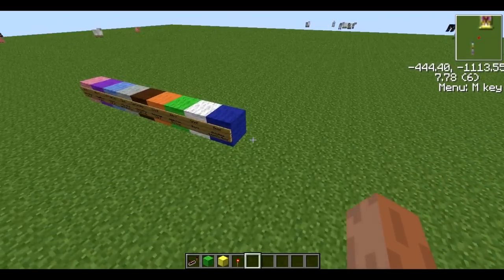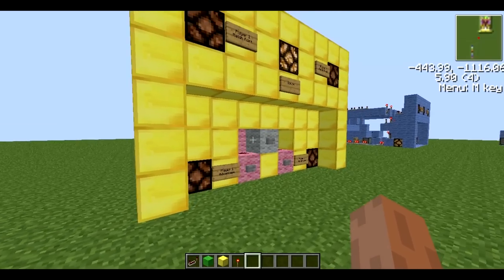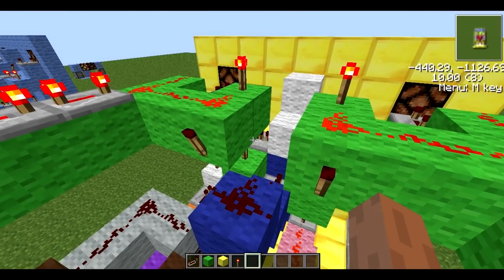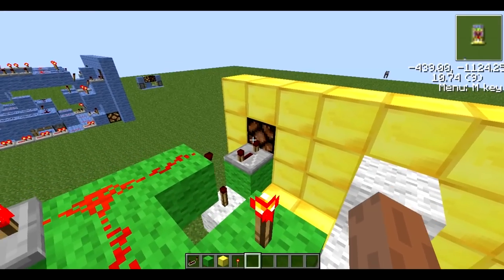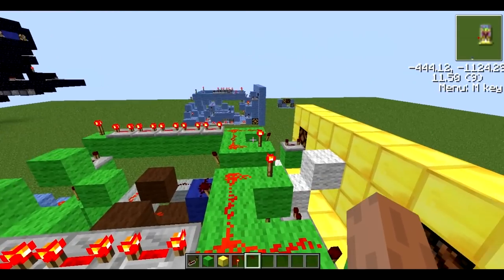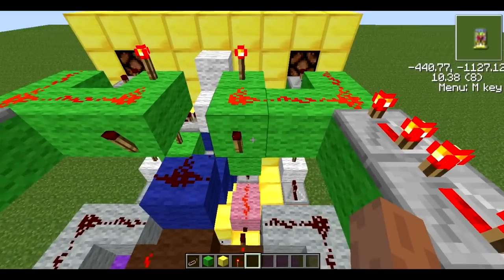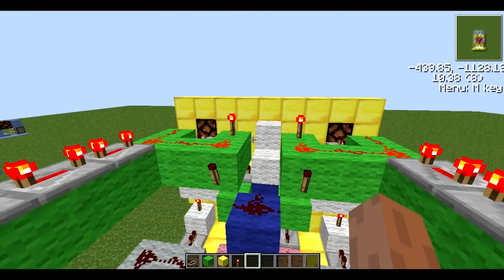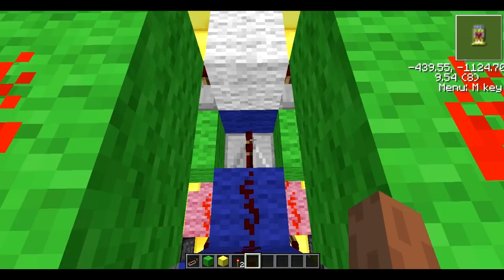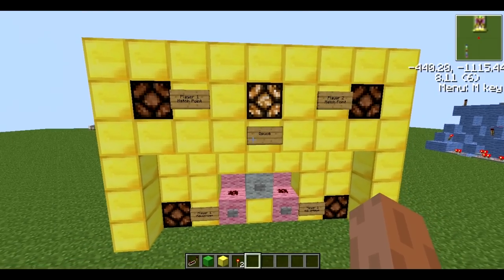The last thing is the blue wall, which is another reset — the end-game automatic reset. At first I made it so you had to manually reset it after the game, but I added this function. So whenever either of these match points has occurred — when either player A or player B has got a match point — it will activate this wire and this repeater, which goes into a redstone wire that will also power both of these monostable circuits, just like this button does. That is just an automatic reset.